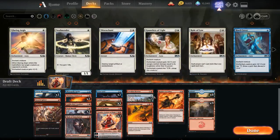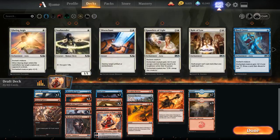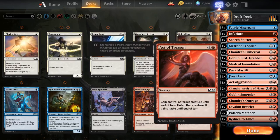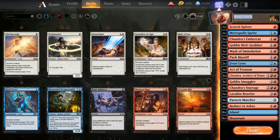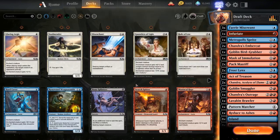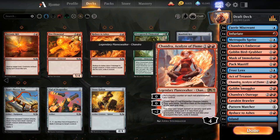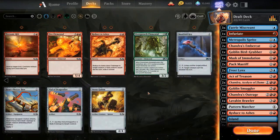Let's just build this deck real quick — it's going to be a pretty simple build. I think this is going to be a 16-land deck with an 8-8 split. We do want to run the Active Treason — we have the Mask of Immolation and two Chandras that work well with it. Let's just run one Pattern Matcher because it's kind of clunky. I don't think we really want Scorch Spitter since we kind of already have the one-drops covered. I like this build — I think it's going to be pretty good. We could consider the Renowned Weaponsmith package, but our deck has enough playables that we don't need it.